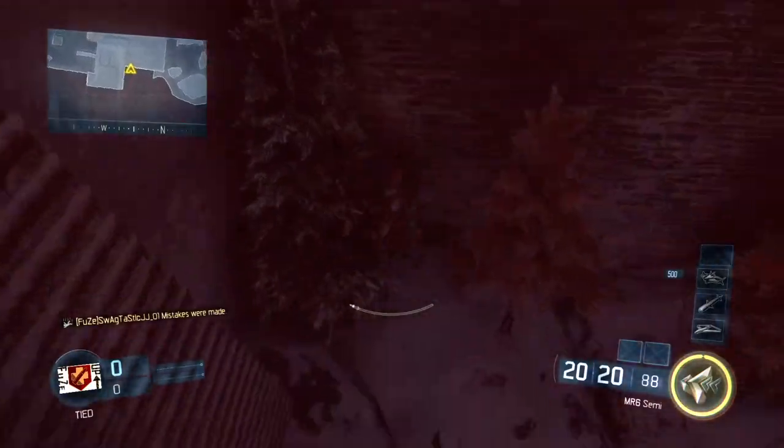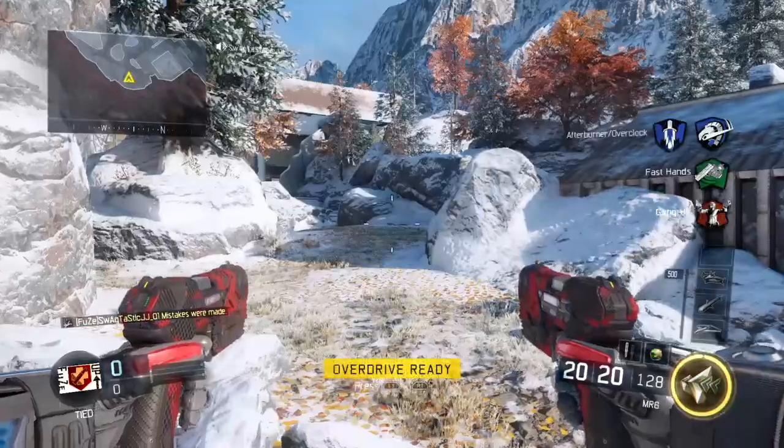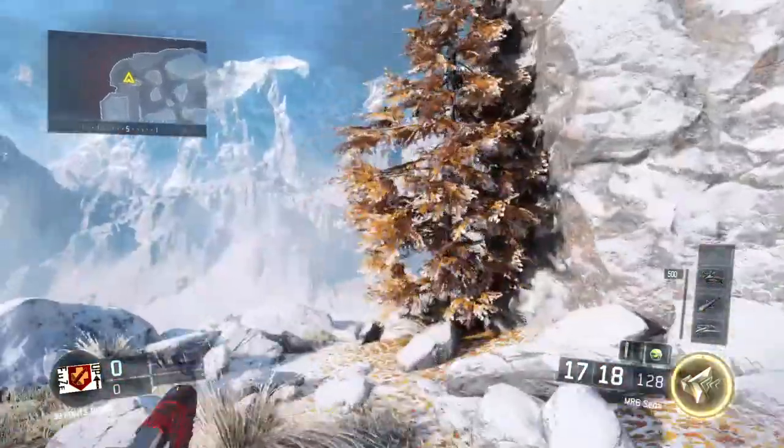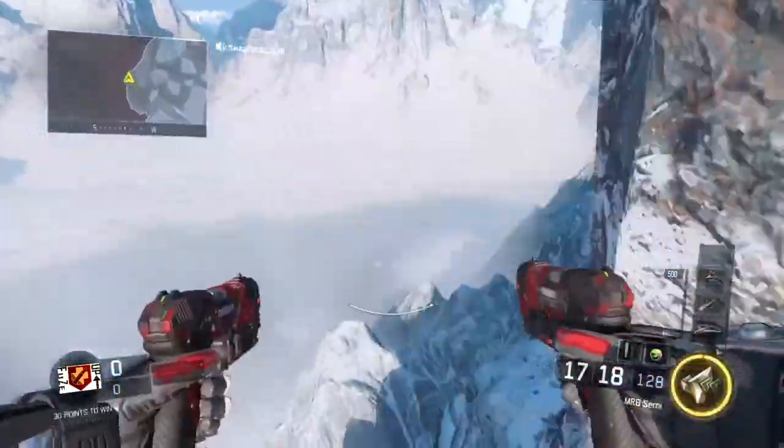Alright, so for the second glitch, you want to come right over here by this wall run right here. And I'll show you what you gotta do.